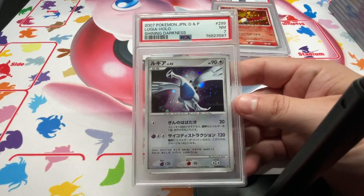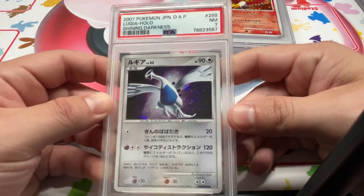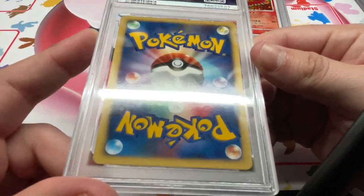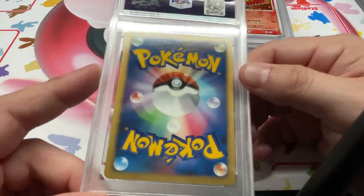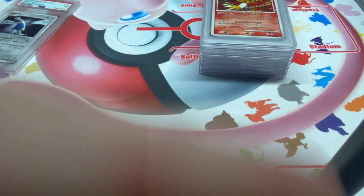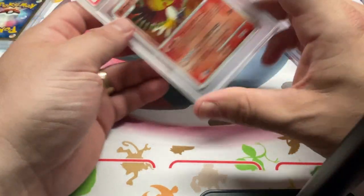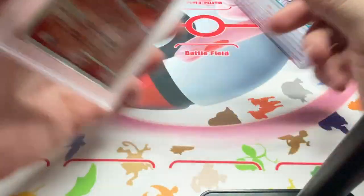First up we have Shining Darkness PSA 7 Lugia. PSA 7, but it's a nice card. That mark down there, whether for me or PSA, would make it the 7. Then to match the Lugia, we have the Shining Darkness — also a 7. Lucky 7s, right?